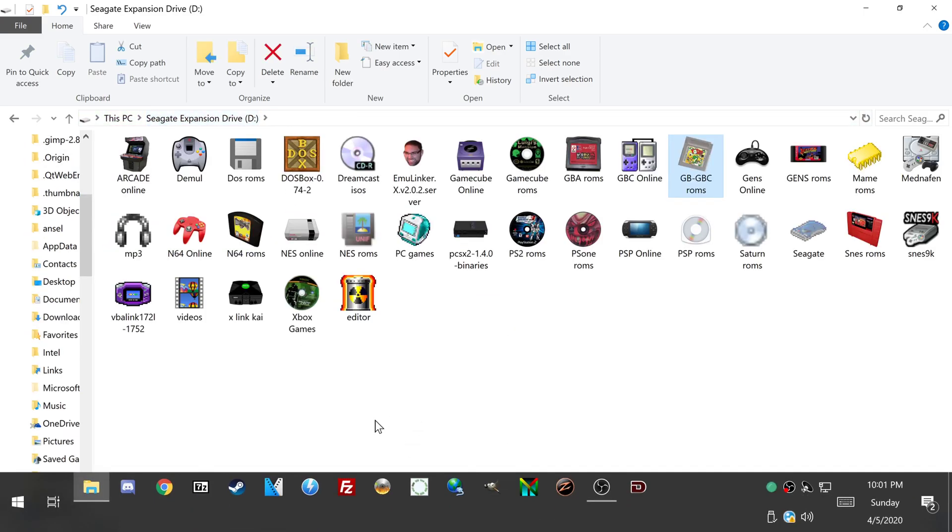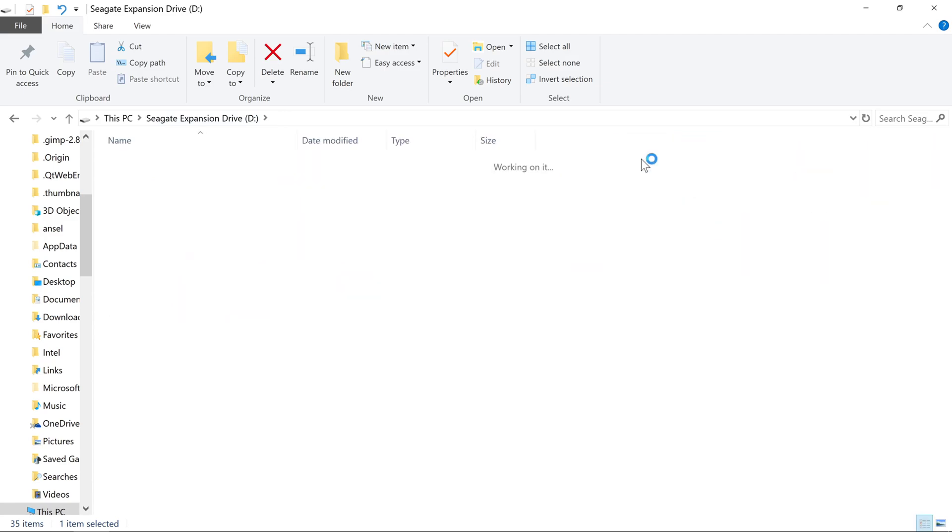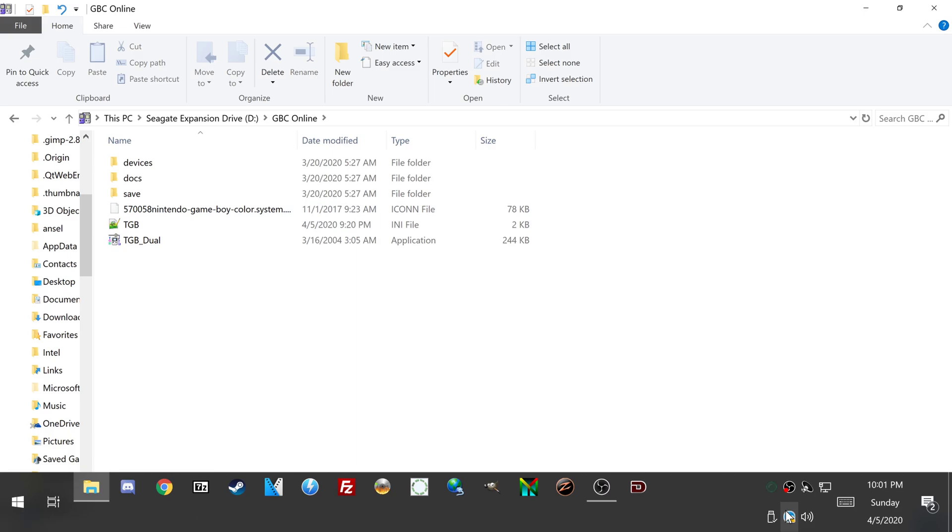So you want the TGB Duel emulator? I'll put a link in the description for that. Antonio already got it. You're gonna need that, and you're gonna need Hamachi, or some kind of VPN. I use Hamachi.